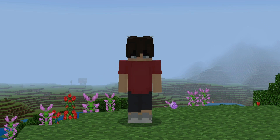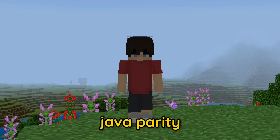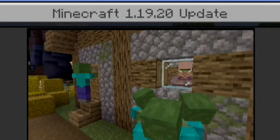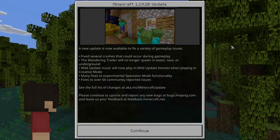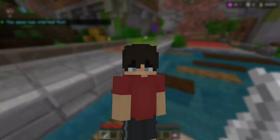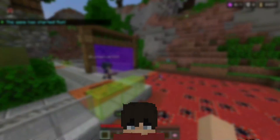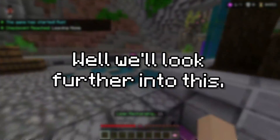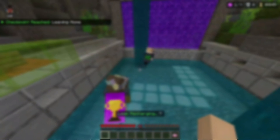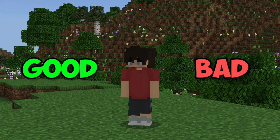Minecraft Bedrock gets a lot of small updates that include bug fixes and Java parity. The most recent update, 1.19.20, did exactly that. But a few days after that, there was a secret update that only came out for some people on Xbox. It fixes and changes a lot of things — some good, some bad — and today we're going to look into the important ones.